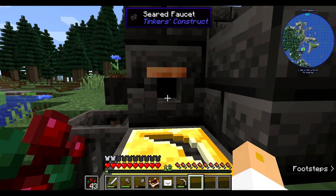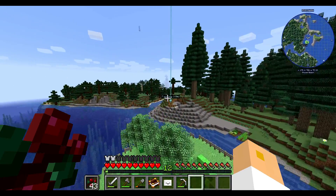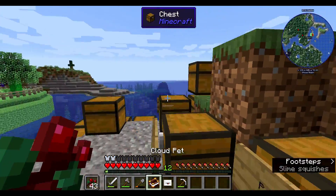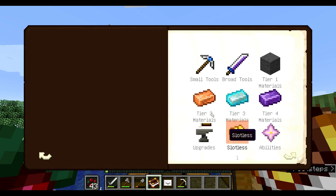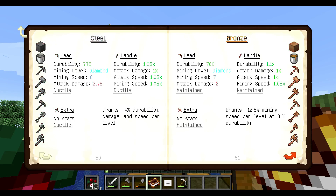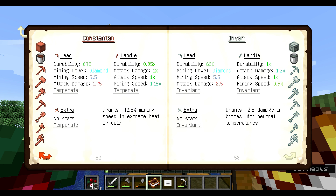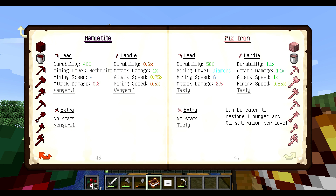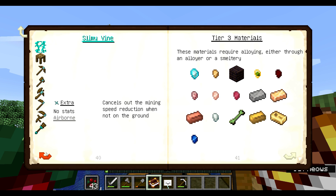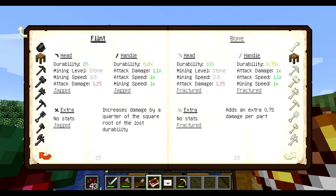If I do this I should be able to get a rose quartz and rose gold — but 10 mining speed? That's the highest I've seen! I'll look through the damage ones afterwards, because right now I'm more focused on getting a good pickaxe. Going through here, I'm not seeing anything that's going to beat a 10.